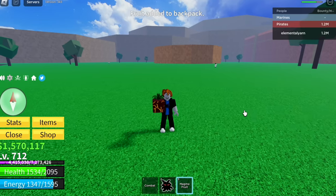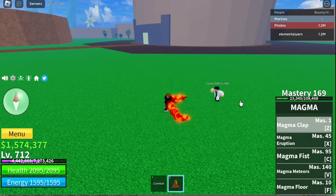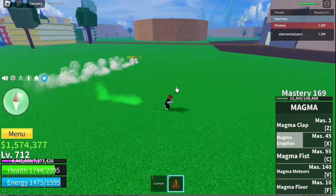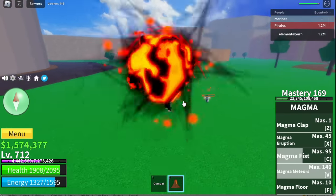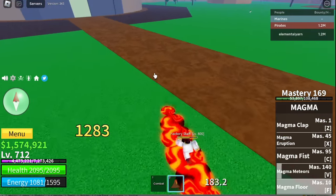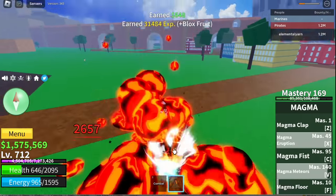Next up is the Magma Fruit — one of my favorite fruits when awakened, because of the damage. Unawakened Form: Magma Clap — 1,600 damage. Next up, Magma Eruption. Next up, Magma Fist. V skill, Magma Meteors. And the Magma Floor F skill — this one's really slow, but you can damage your enemies with it. When fighting enemies without Haki, you can defeat them easily.